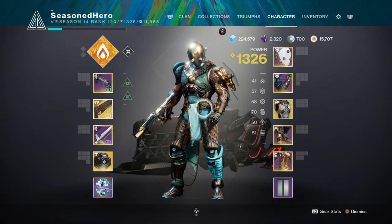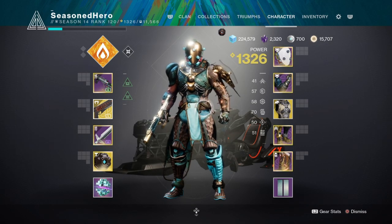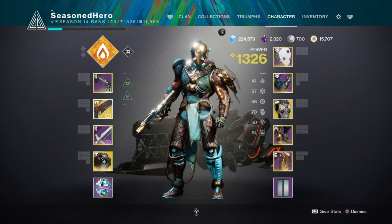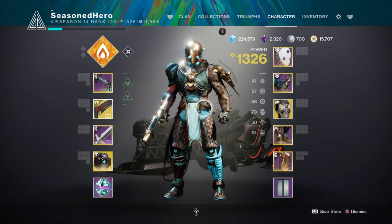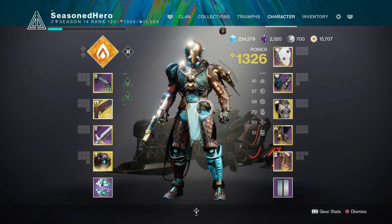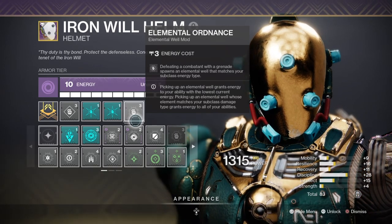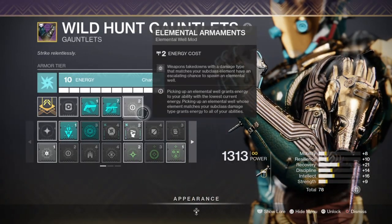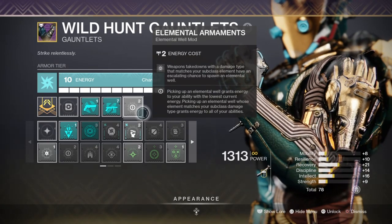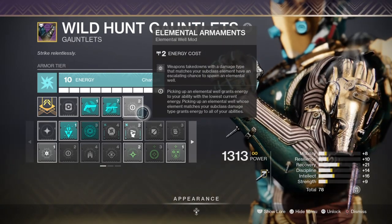For the stats, only three key areas need focus: recovery, strength and discipline. However, these areas are covered by the mods being used which will aid us further for how the build plays out. Discipline will allow us to throw our grenades more, break up engagements, increase our stack of warm flames and produce elemental wells when needed. I aim for 70 as I plan to use grenades in conjunction with my hammer and grenade launcher to prevent getting surrounded. We have the Elemental Ordnance mod that will grant us a well upon a grenade kill and provide energy from collecting that well, feeding back into itself so we have near full grenades available at all times. These two mods will be the bridge to fully replenishing our abilities as we go, so we don't have to worry about ever running out of energy as long as we get a kill.